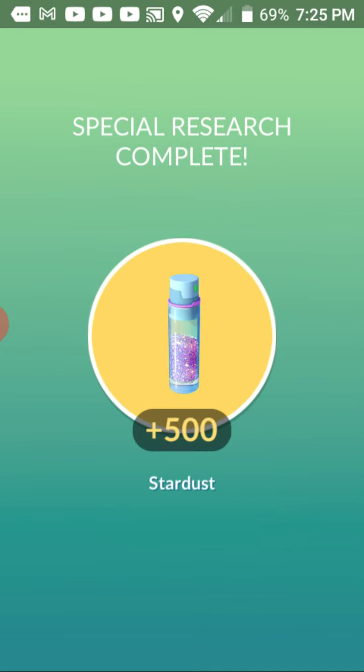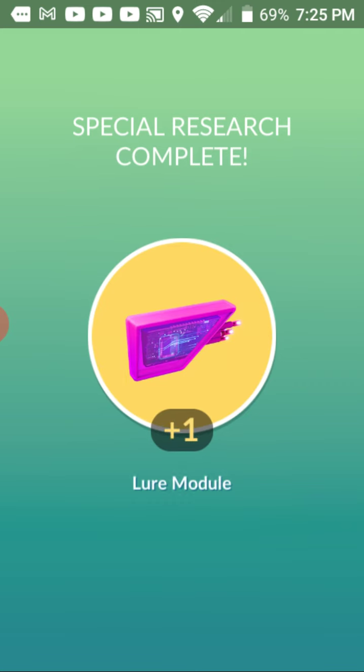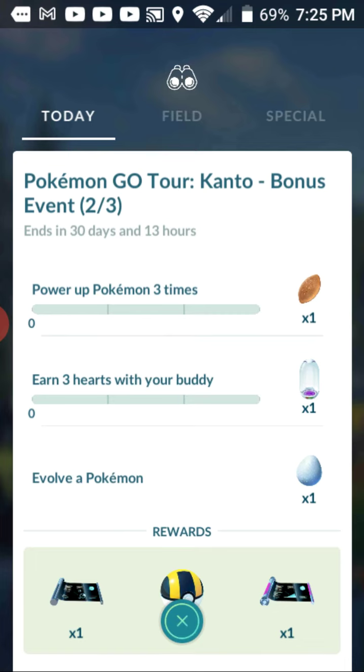We're going to claim this. I don't think — oh, a lure module! Okay. Now we need to power up a Pokemon three times, earn three hearts with a buddy, and evolve a Pokemon. That's going to be pretty easy.